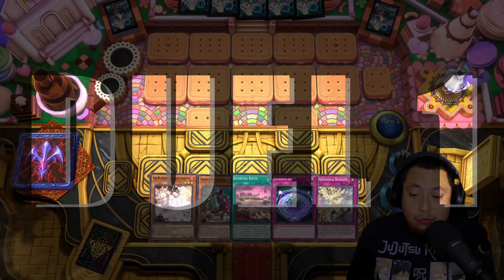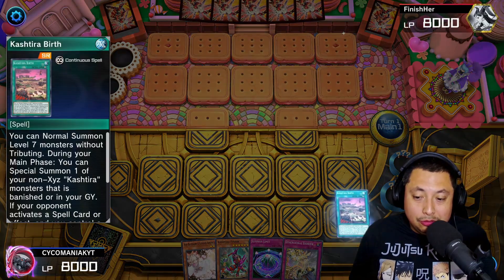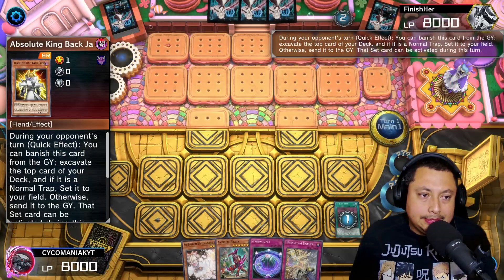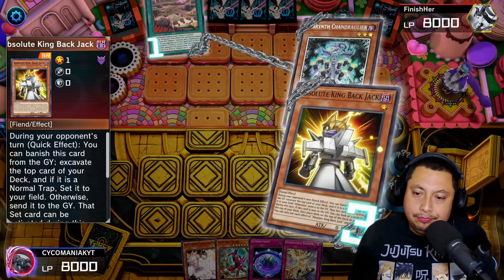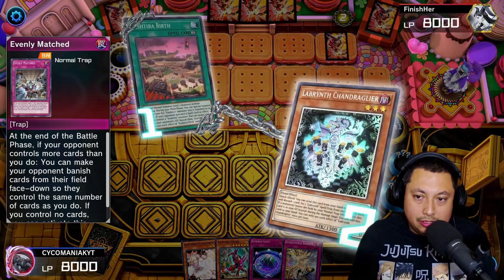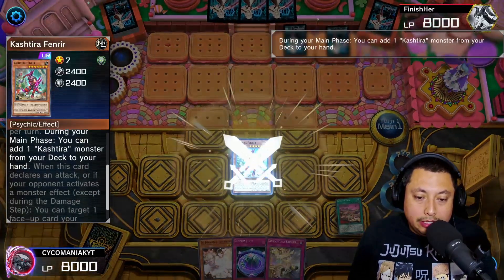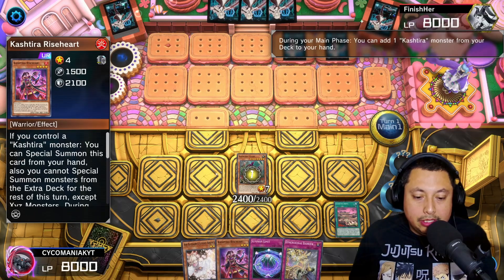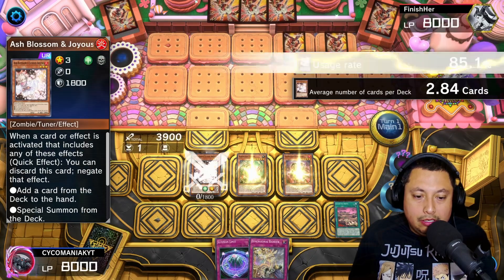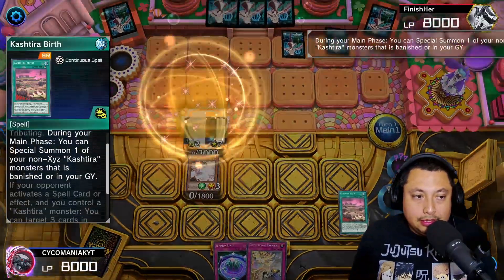Alright, for the first match we have a freaking banger — this one went super crazy. We're starting off with Kashdira Birth and going up against Labyrinth. They use Backjack, which is fine. Then comes Evenly Matched — I don't want to see that and I don't necessarily have a way to get rid of it currently. They're getting more cards: Fenrir and getting the Rise Heart. Alright, Rise Heart on the board, get the Unicorn out — I kind of misplayed there, I did play the Ash trying to get Baron but I messed up.